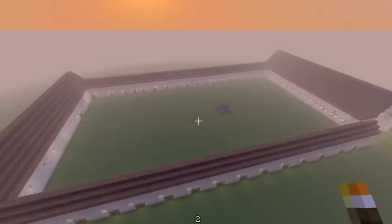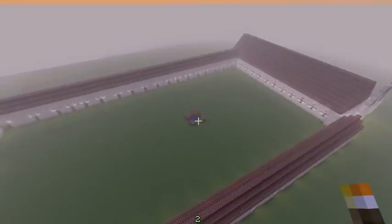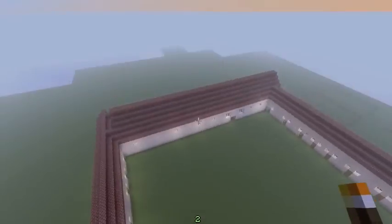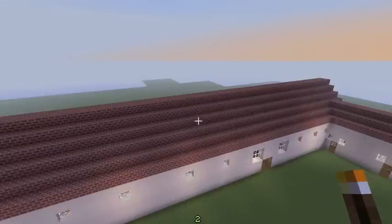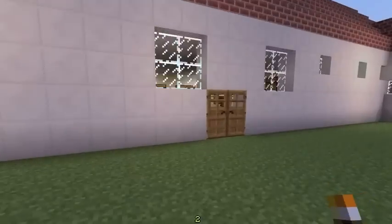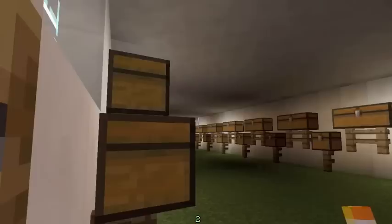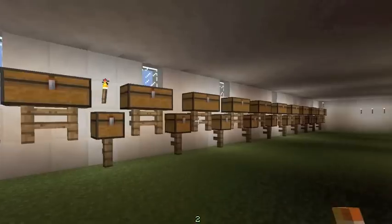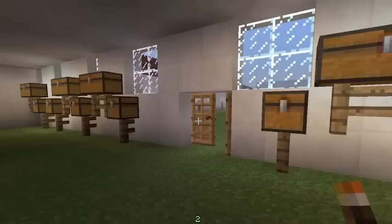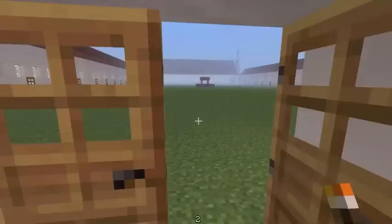This is a view of the church from the outside. I worked really hard on this mission so I hope you enjoy it. This is the granary. The granary is full of chests that contain wheat, bread, and other different sorts of food, like watermelon.